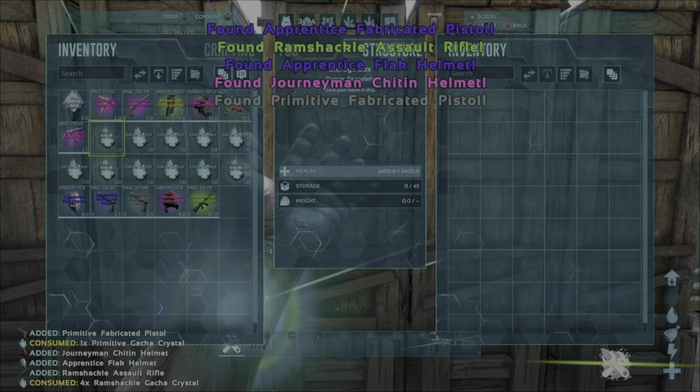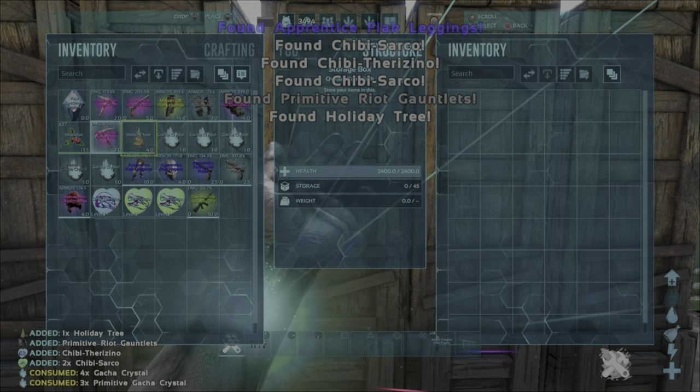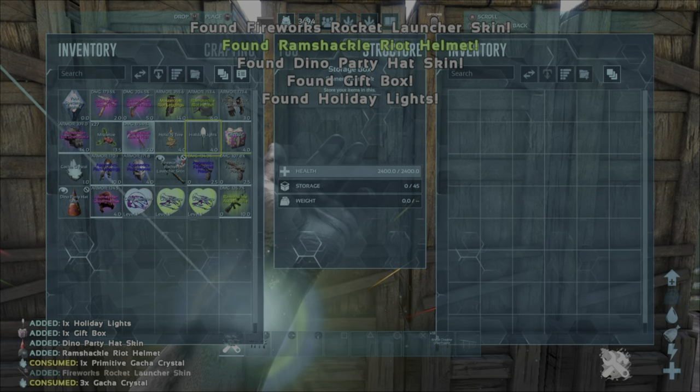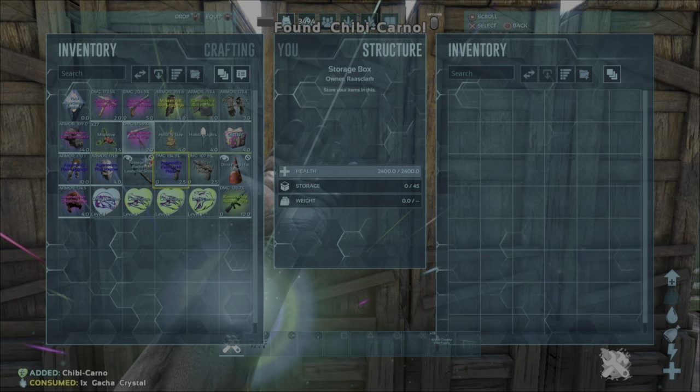Let's run through the crystals we've got here — loot seems to be pretty good. We've got some riot armor, a bit of journey armor, a bit of flak, a Christmas tree, some more decoratives, and the loot seems to be fairly balanced. We've got a rarer than common chibi.